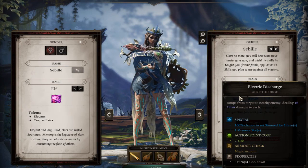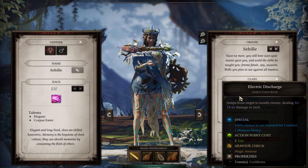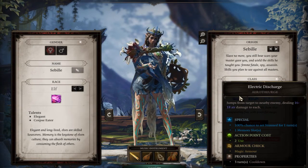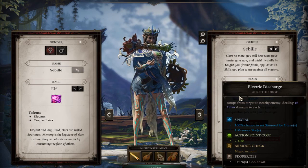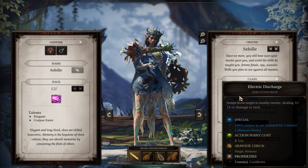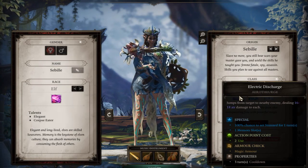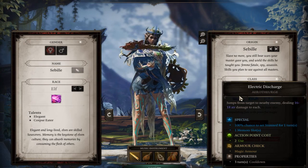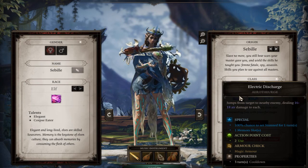Now the 16 to 18 air damage — unless you're fighting something that's either strong against air or can nullify air, which you'll more than likely run into — we won't worry about it today. Hopefully you have other characters in your group that can nullify that sort of effect. The main thing to focus on is the special: the armor check and properties.